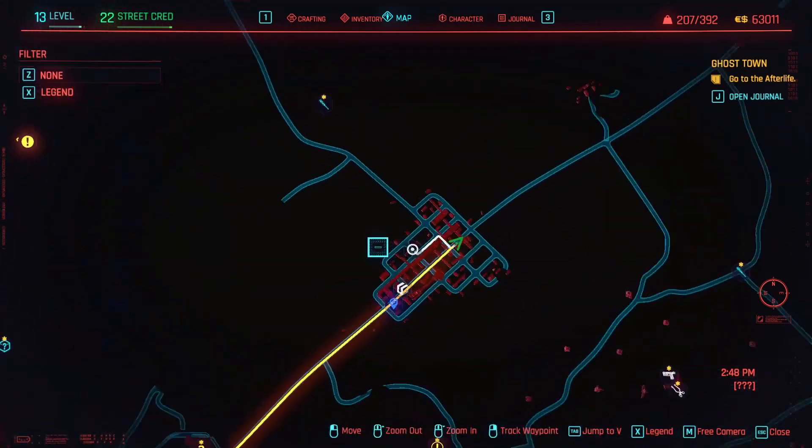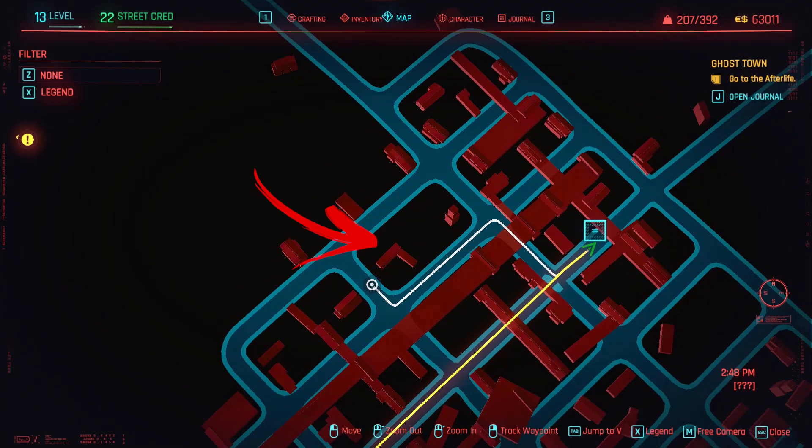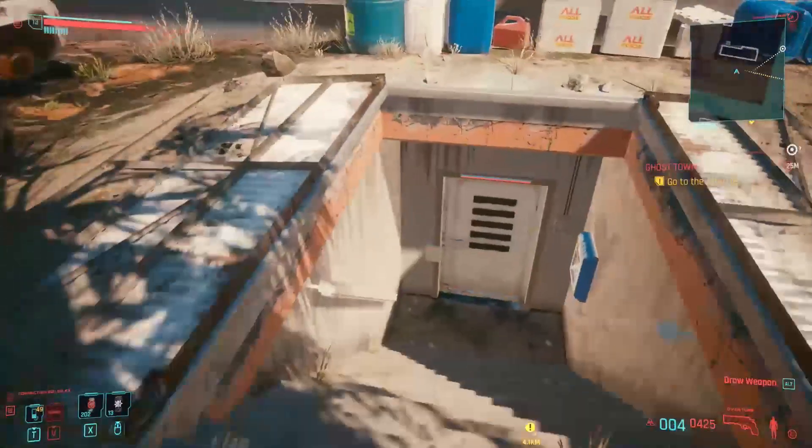To be precise, in the Upper Abandoned Town. Here you need to reach the second quarter in the second building row, and behind the house you will find an entrance to a bunker surrounded by some broken cars.